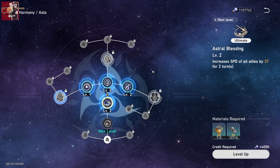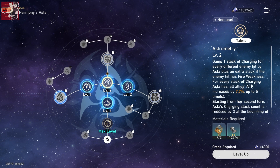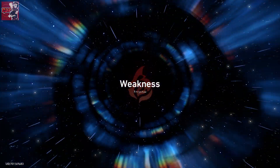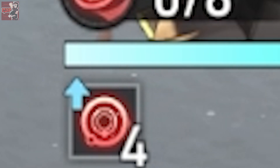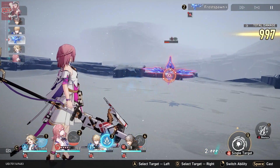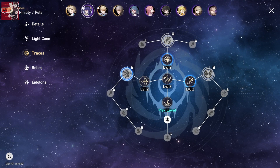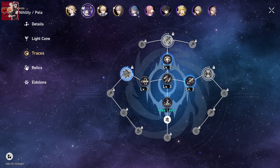Asta is another one. She is a four star harmony character, meaning she is a buffer. Her ultimate allows you to increase the speed of all your allies for two turns. She can also increase the attack of your allies by 8.4%, which can stack up to five times from stacks of Charging. She gains a stack of Charging every time she hits an enemy — and two stacks if they have a fire weakness. You can also obtain a four star light cone called Past and Future, which increases the next ally's attack by 16% after the use of her skill, which is insanely good.